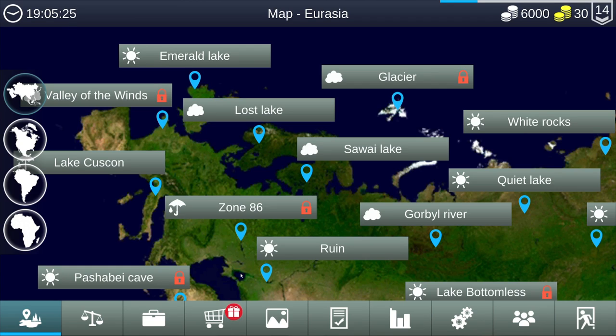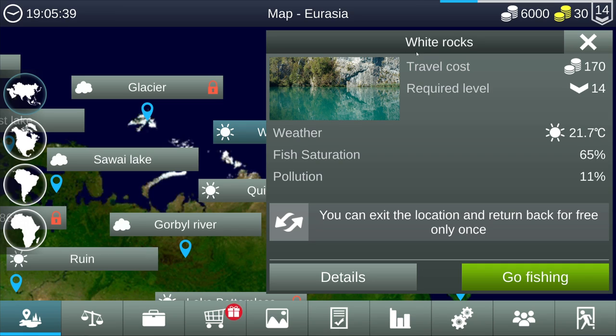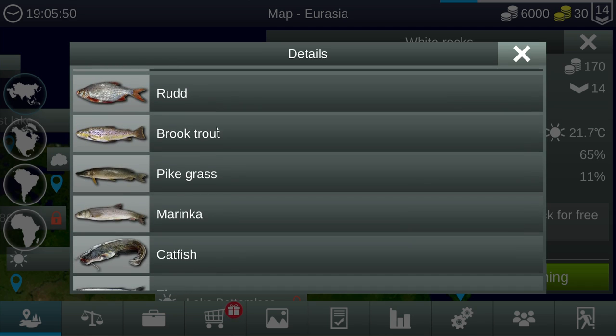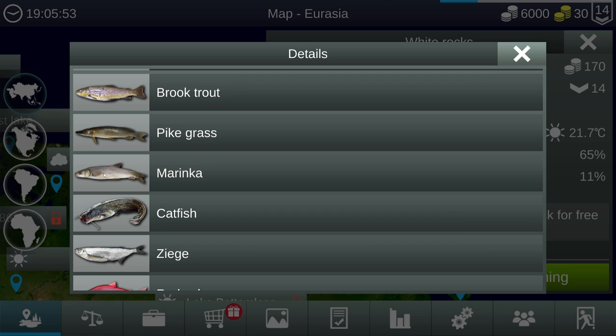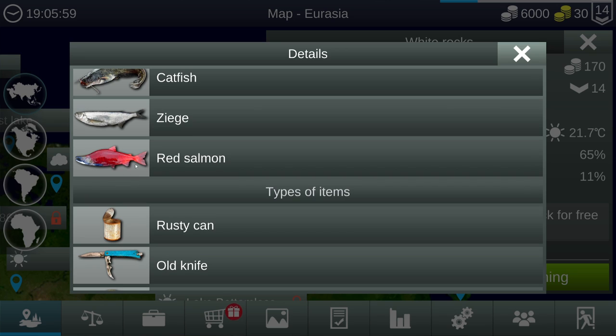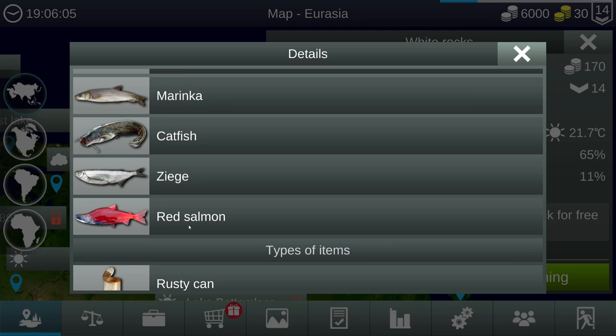Hello everyone, welcome back to another episode of Fishing Planet / My Fishing World. Today we are going after salmon. Last episode we unlocked White Rocks — it's 21.7 degrees Celsius — and we saw it has brook trout, marinka, and red salmon. I believe the red salmon is sockeye. Asher the Hunter, thank you so much for giving us a tip.